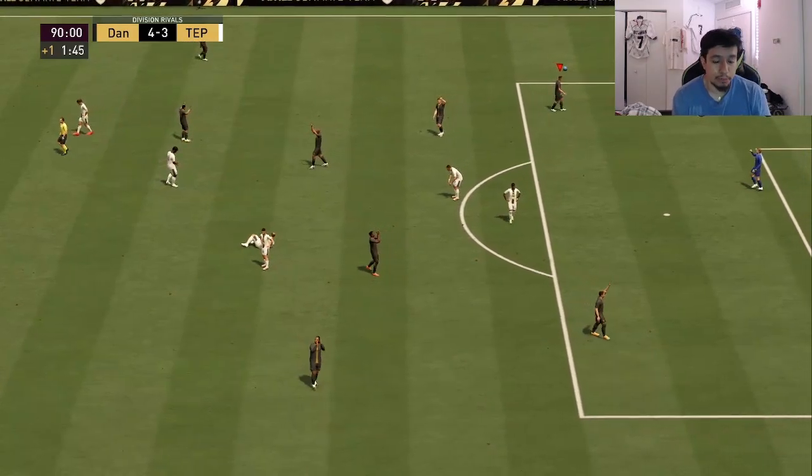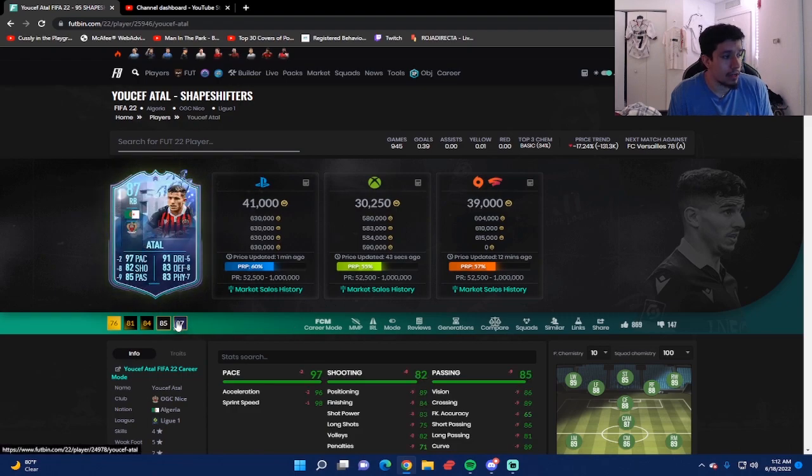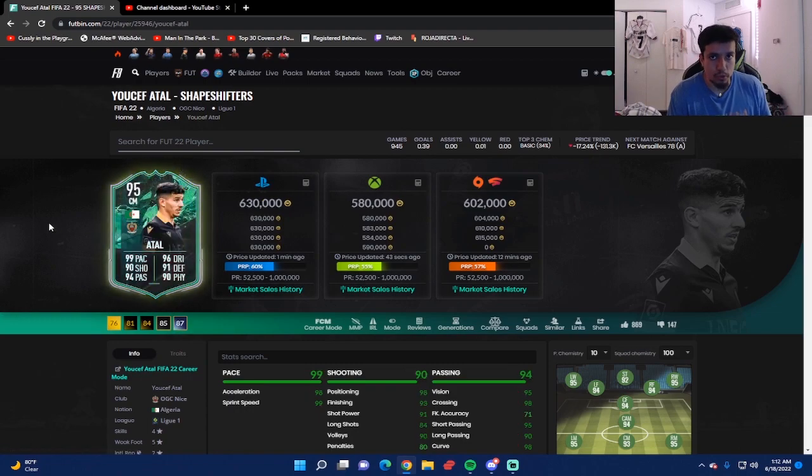Alright, 95-rated Shapeshifters Yusuf Atal — around 580,000 on Xbox, 630,000 on PlayStation, and 602,000 on PC. Comparing this 95-rated to the 87-rated: it's plus-two pace, plus-eight shooting, plus-nine passing, plus-seven physicality, plus-eight defending, plus-five dribbling. Also, the 87 was a right back, while this Shapeshifters version is a center mid.